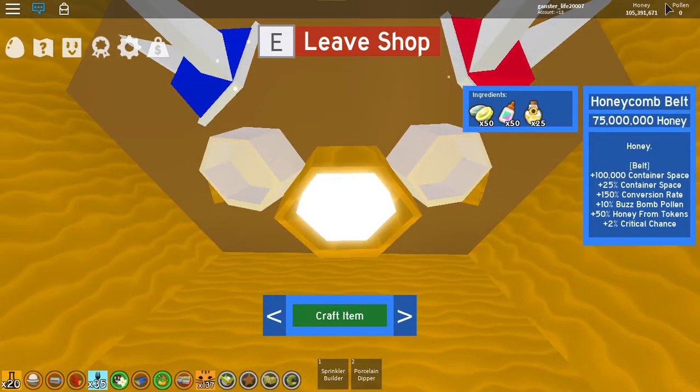All right, let me show you the stats compared to this one. It's 100,000 contentment, plus 25% contentment, plus 100% conversion rate, plus 10% buzz bomb pollen, plus 50% honey from total, plus two critical contentment. Compared to this one, this is only 50,000 contentment, 100% conversion rate, plus 150, and 2% critical content — stays the same.